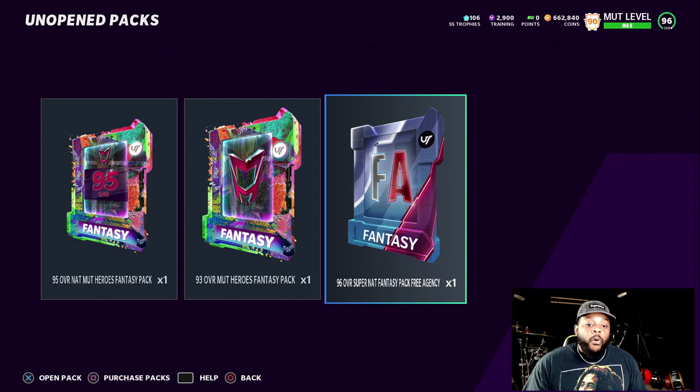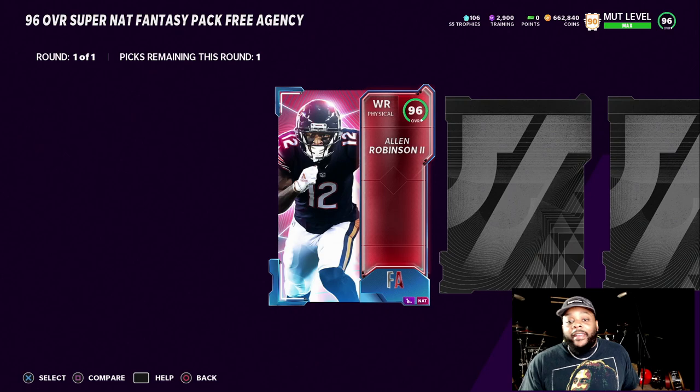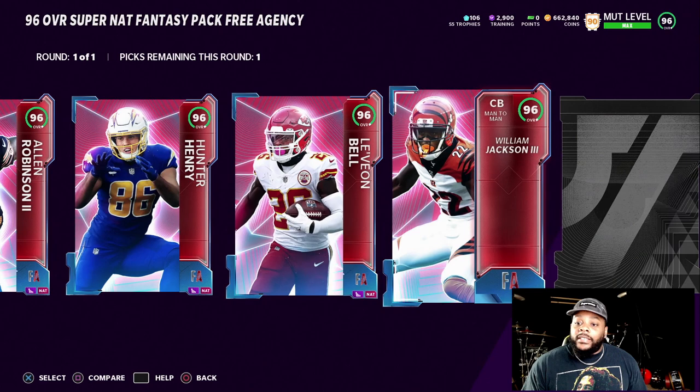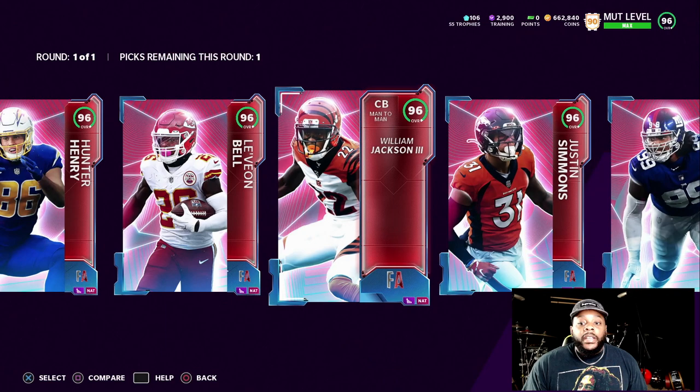96 overall Super Nat Fantasy Pack — let's check out this animation. Okay, that's not bad, first time seeing it. There are some solid cards in this promo: Dak, JJ Watt — the Masters — they both already signed with teams so they're not even free agents anymore. Allen Robinson signed too. Got Le'Veon Bell — he hasn't signed with nobody. William Jackson — this is actually a nice card. If you power this card up, it's going to have 97 speed with sprinter maxed out, 99 speed on your squad. Solid man coverage corner right there.